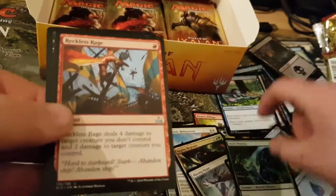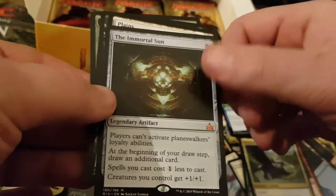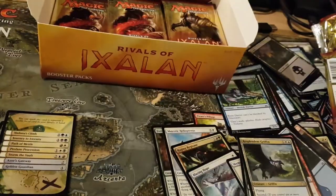Mine is Swift Warden, Wreckless Rage, Expendant Griffin. And my rare is The Immortal Sun — very nice. And my shiny is Canal Monitor.